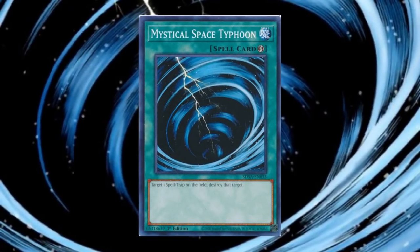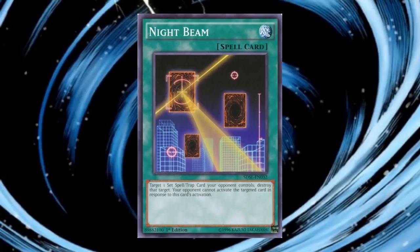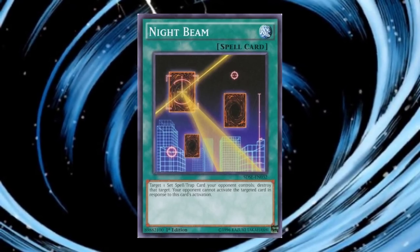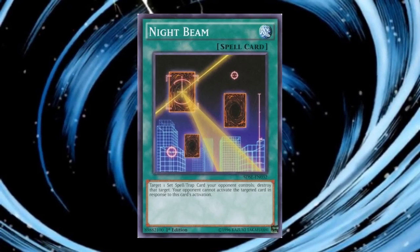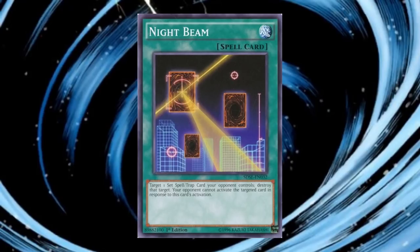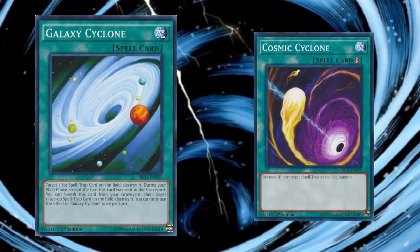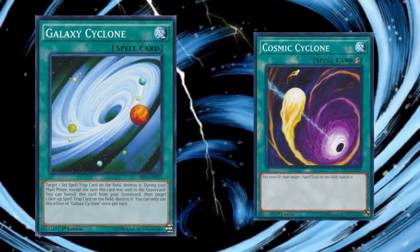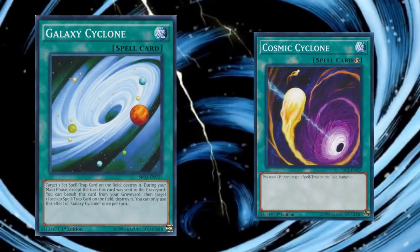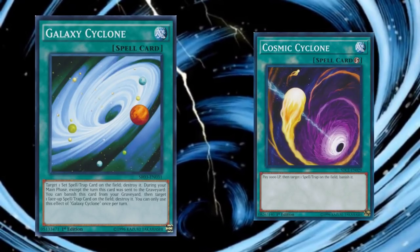Next I want to talk about some of the stronger retrains or related cards. Nightbeam is not a quick-play spell, so it has a much smaller activation window and is restricted to just face-down spells or traps. There is the small benefit that the targeted card cannot be activated in response to Nightbeam, but the opponent can still chain other cards around it to circumvent this restriction. I consider this to be a small sidegrade, so not strictly worse. More obvious cards to compare to MST are Galaxy Cyclone and Cosmic Cyclone. Galaxy Cyclone is again restricted to face-down spells or traps, but has the upside of potentially being a plus-one in card advantage if it can be banished to pop another face-up spell or trap — that "if" is intentional, because the opportunity may not even come up. The card is balanced by being slower and more restrictive, but with a potentially higher upside than MST.